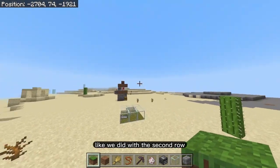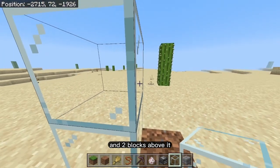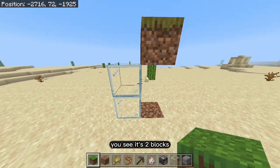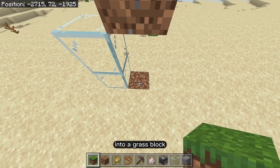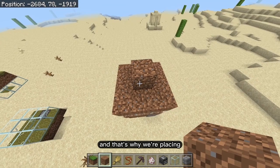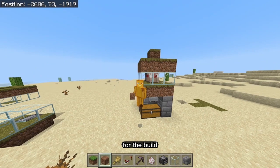One more thing: if you have a dirt block with a grass block two blocks above it, that grass block can actually convert the dirt block below into grass. That's why we place a dirt block at the top of the build — it can convert the dirt block below into a grass block. And that's it for the build — you're completely done!